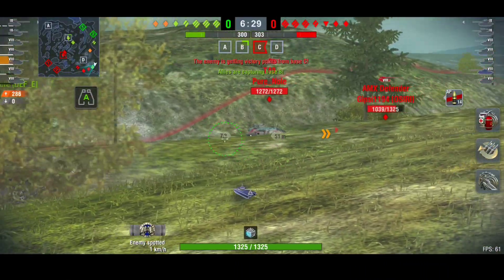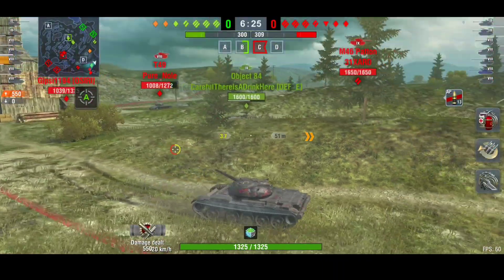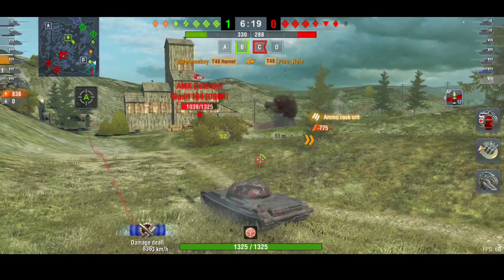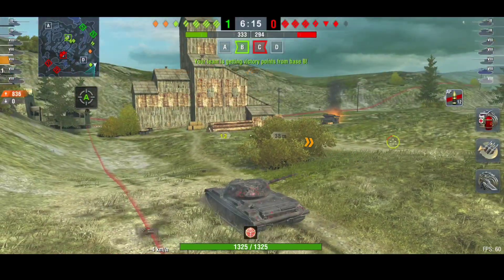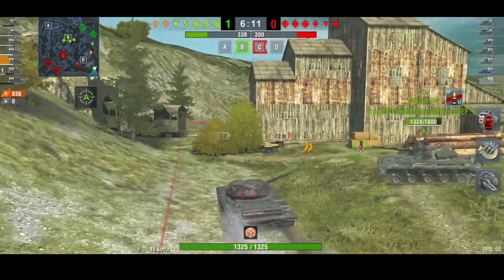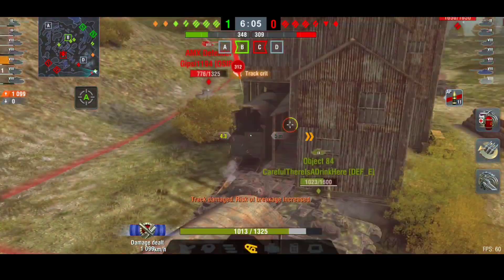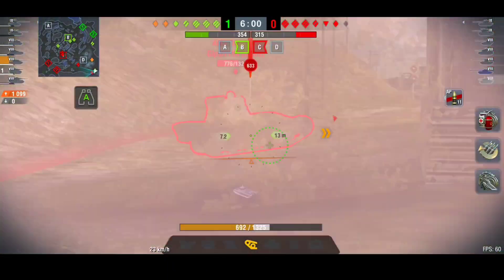That shot against the AMX Defender was not too bad — I was actually surprised I managed to get it. If you're in a situation where you can get behind a ridge line and only show your turret, you can get some troll bounces on that 160mm turret because it's not bad for a light tank at all. But the hull and everything else isn't really that strong.